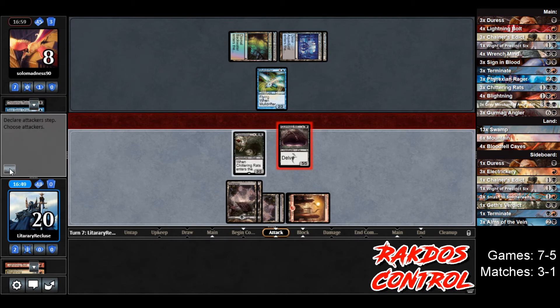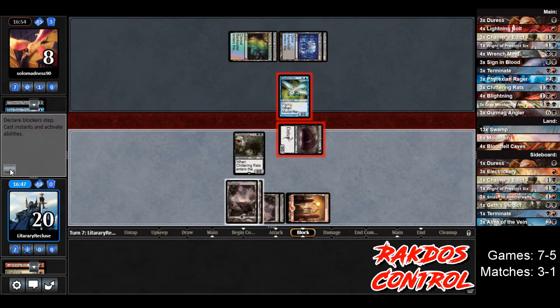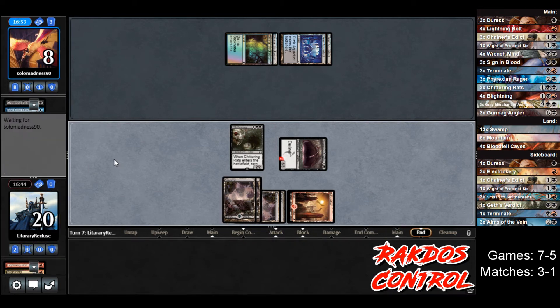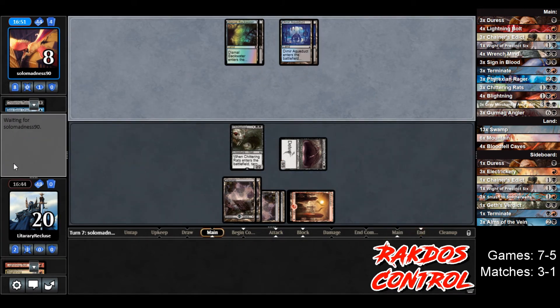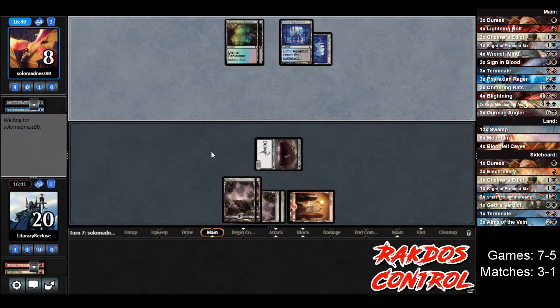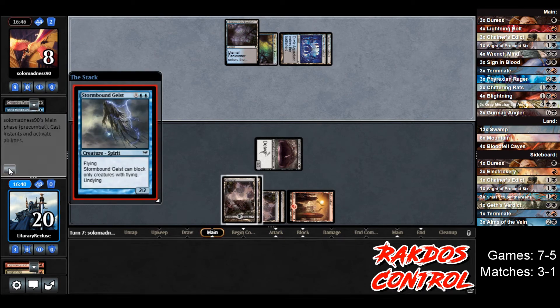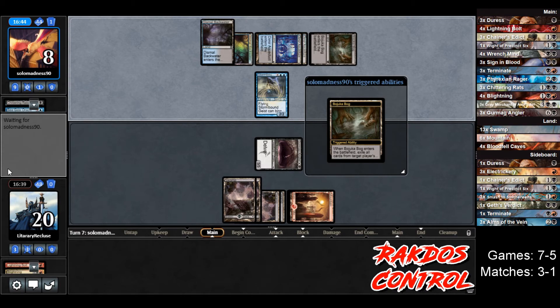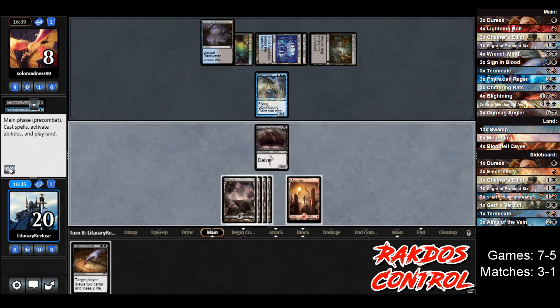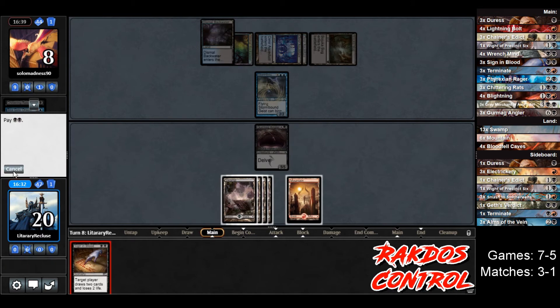Let's go to combat, attack for five. Opponent chooses the chump block. No creatures in play. Chainer's Addict — we will sacrifice the Rats, hopefully not another one. Stormbound Geist. Opponent plays Bojuka Bog, wiping out our graveyard — we don't need it, that's fine. We draw a Sign in Blood — that's useful, but let's attack for five first. We might be able to kill them with it so let's not rush into that.